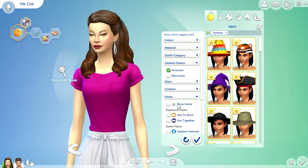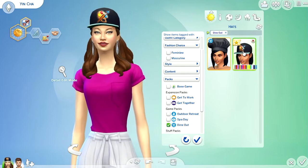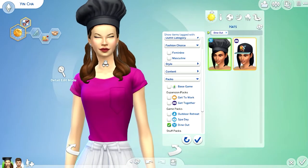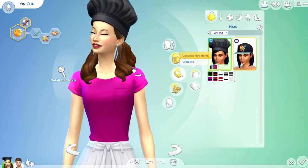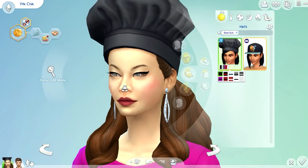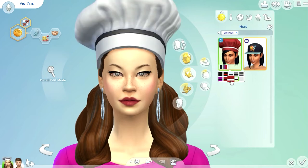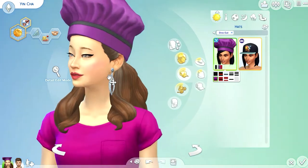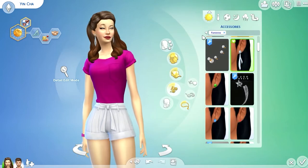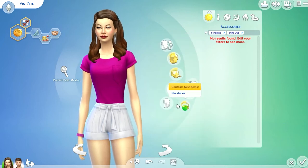For caps, filtering by Dine Out: there's a chef hat, and it comes in different colors. Let me see the back — very cute. It has a red stripe on it, which is nice. I'm pretty sure it comes with one of the outfits. There's only one head accessory and no other accessories at all — I double-checked and there's none.